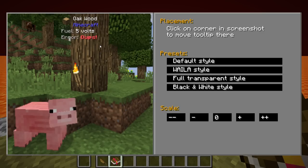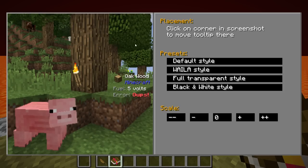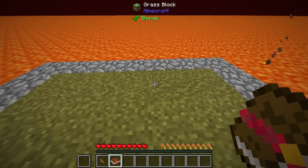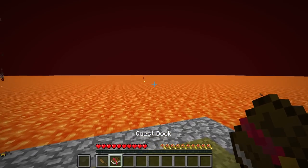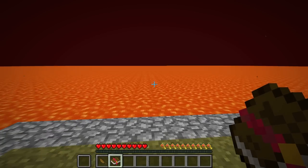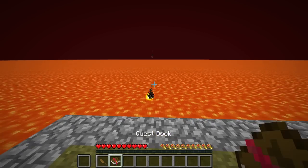Typing 'topcfg' is going to open up the One Probe config, and from here you can set this to transparent — which is how mine is — and then knock the scale down, or change it to whatever you feel like. You can also click to change where you want this positioned on your screen. Also, I did set my quest book to a hotkey so I don't actually need to have it in my hand.